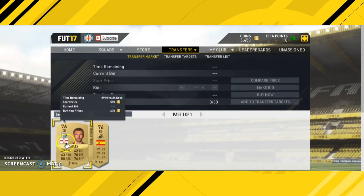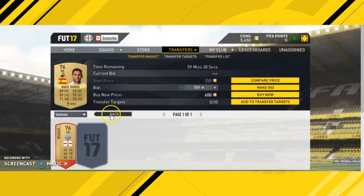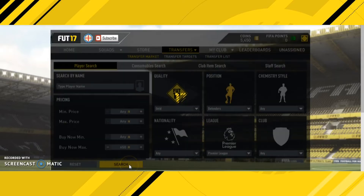All you need to do is keep going through trying to find players and get them on their Buy Now price. As you can see, they expire really quickly. There are certain players I'm going to tell you not to get, and then there's a majority of them you should get.